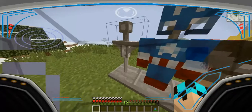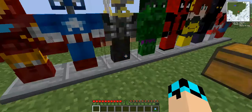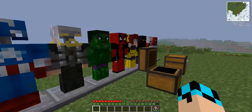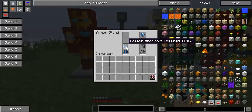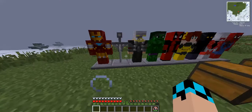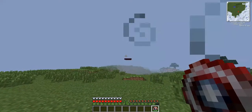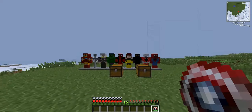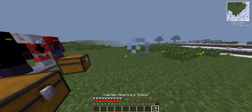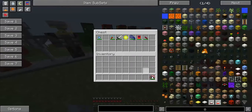That's the Repulsor. The next one is Captain America. Pretty much Captain America's suit will give you speed and strength. You can throw Captain America's shield, and you can also hit with it — just punch with it in your hand — and it'll do like 12 damage or something. It's pretty good.